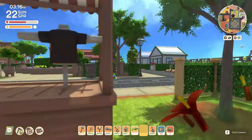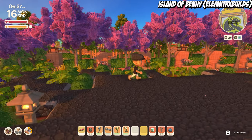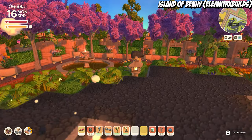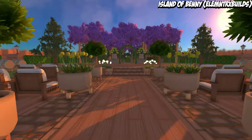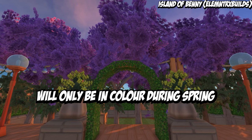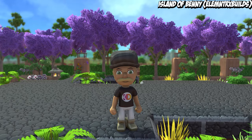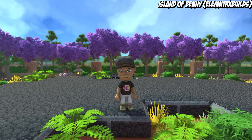Jacaranda trees aren't actually from Australia — they're from South America — but they're so common here in Australia that the Dinkum devs decided to add them in. These trees will only show their beautiful purple color during spring, but all year round they'll have a nice luscious green color that's a mix between a hardwood and a gumwood sort of look, and it is beautiful to add into builds.